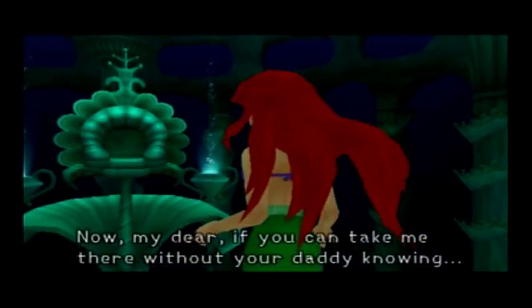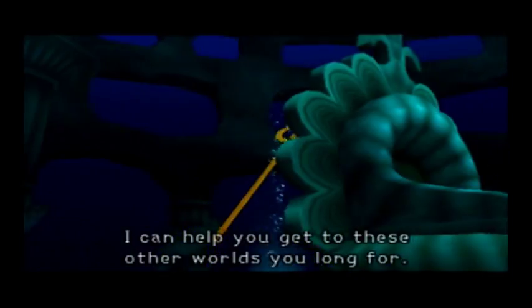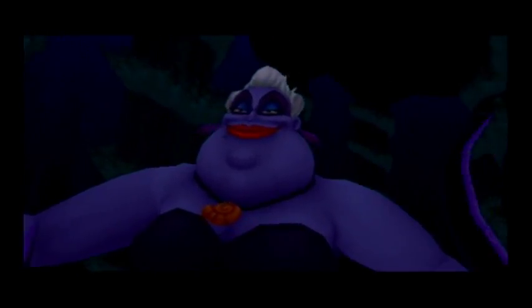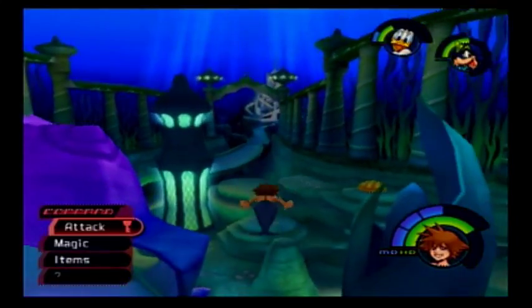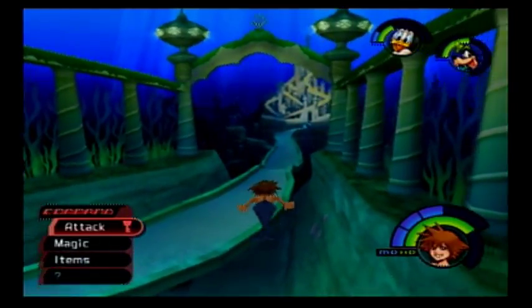The keyhole they seek is somewhere in the palace. If you can take me there without your daddy knowing, I can help you get to those other worlds you long for. That was an idiot move on Triton's part — he just left his prized, extremely powerful Trident behind his chair. Why doesn't Triton just take it with him everywhere? Then it would never get stolen. So many people in this world are idiots.